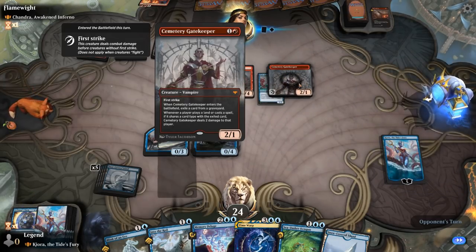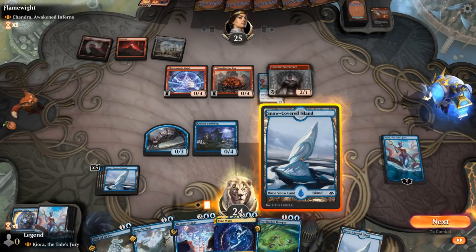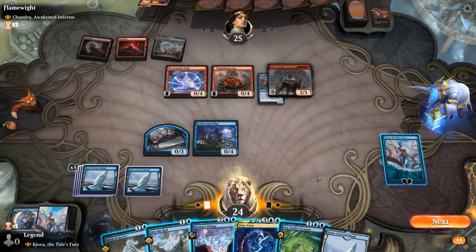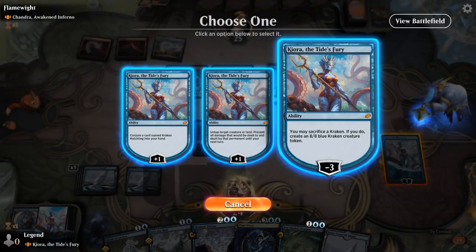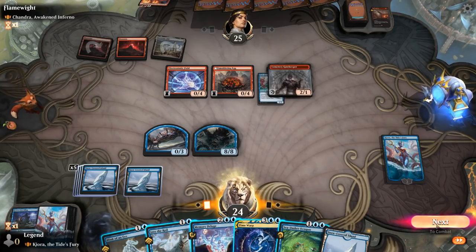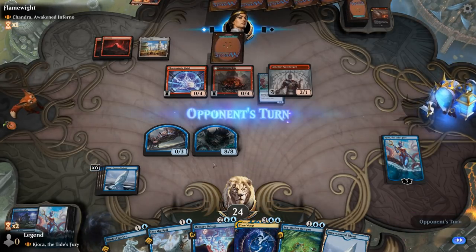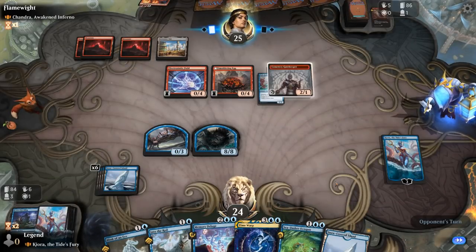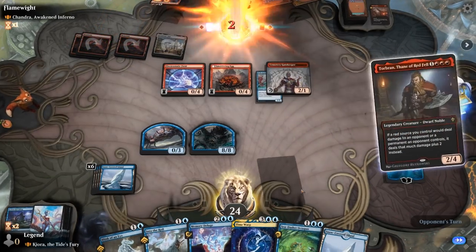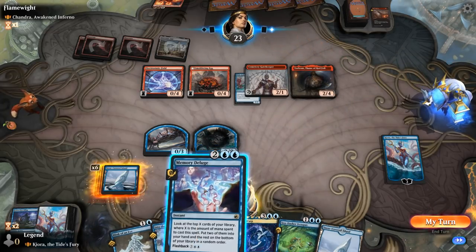A Gatekeeper shows up — a pretty decent exiling instant, but it goes for a creature instead, so that's fine. We could already Time Warp and attack with an 8/8, but we don't mind waiting a turn to potentially attack twice. We'll probably pass with a bunch of instants available. Torbran shows up — that could hurt. Opponent also takes a bit of damage. So we might end up bouncing Torbran and just casting Memory Deluge for four.